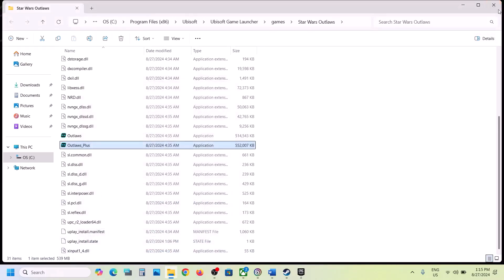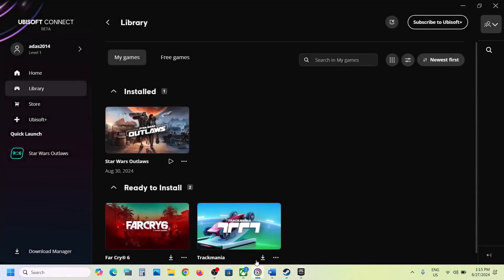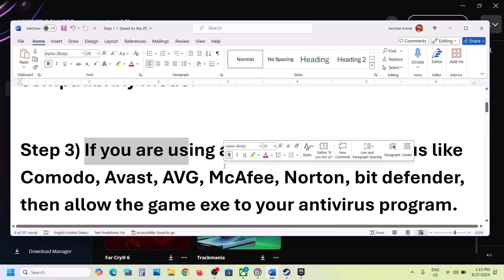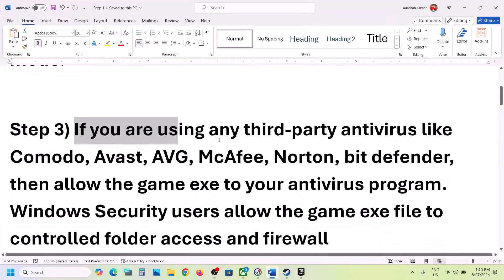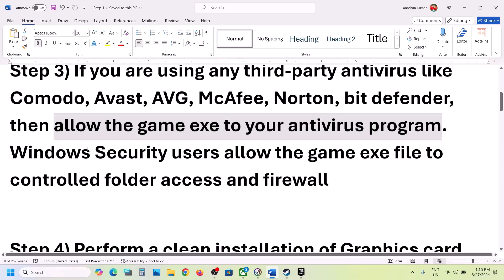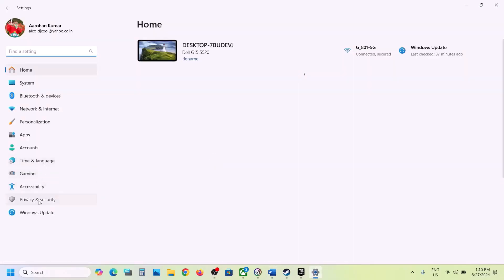The next step is: if you're using any third-party antivirus like Avast, Norton, Bitdefender, McAfee — whichever antivirus program you're using — allow the game EXE file in your antivirus program. If you're using Windows Security, open Windows Settings and then go to Privacy and Security.